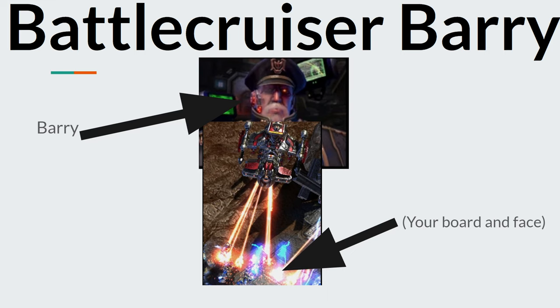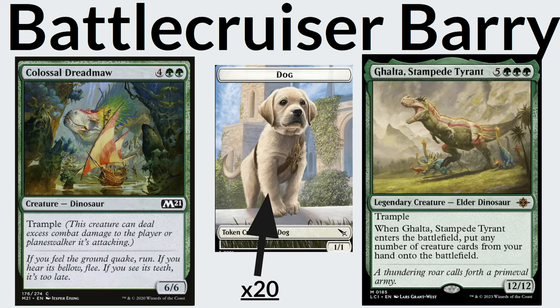First off, we have Battlecruiser Barry. Battlecruiser Barry is all about windmill slamming down big creatures, big stompy creatures, or going wide with a bunch of tokens. The important part about Battlecruiser Barry is you usually see the game plan right in front of you. Whether they have one of the most feared creatures in the format — the Colossal Dreadmaw — or a whole bunch of dog tokens, or Galtos Stampede Tyrant slamming all his creatures down, you see this coming from a mile away. Their board state represents how scary they are. Battlecruiser Barry is all about punching face.